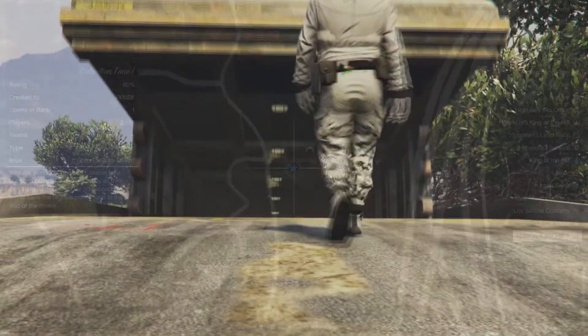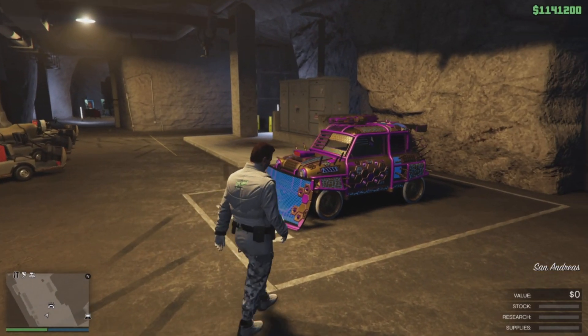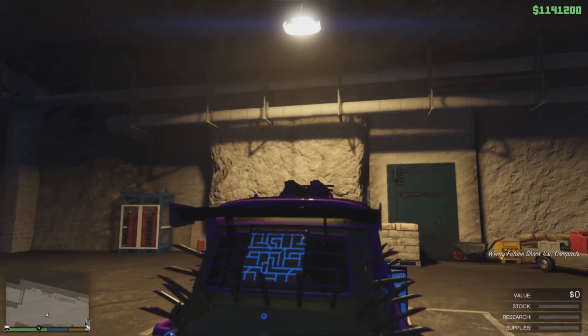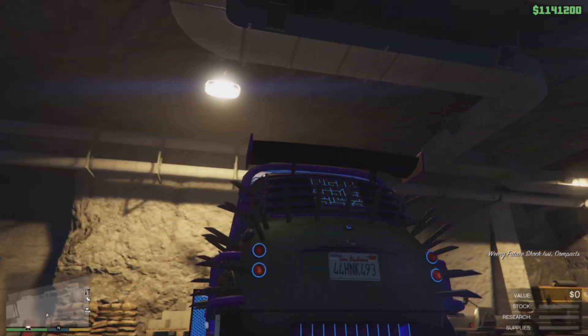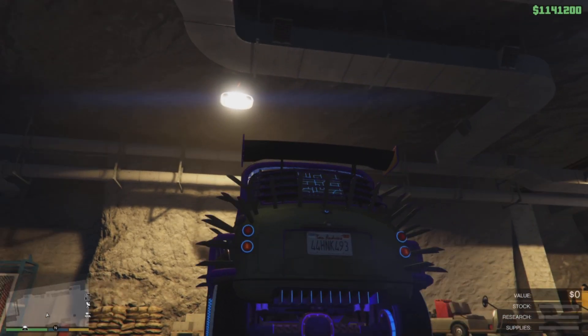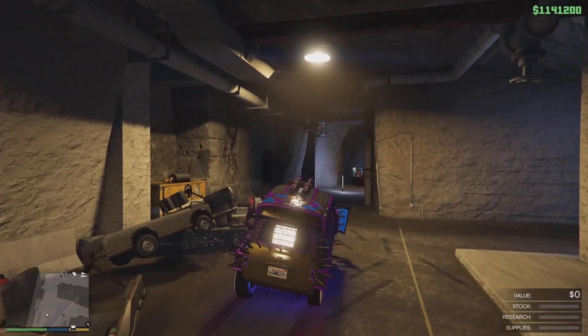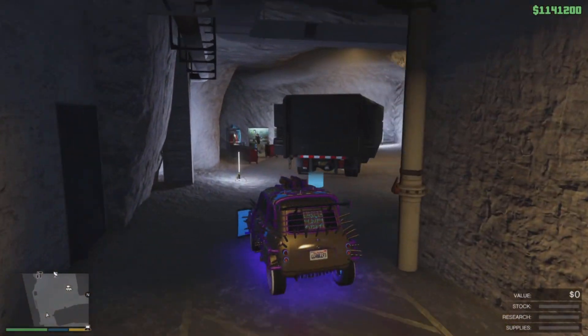Once you walk into the bunker, you should notice that the vehicle you are duplicating is still exactly where you left it — which is perfect. Keep a mental note of the license plate because, as you will see here, boom — the license plate does indeed change. We now have the license plate from the Elegy that we just duplicated over, thus making it a clean duplication.